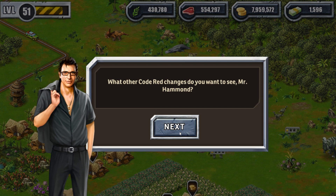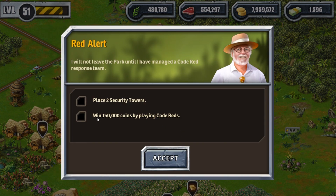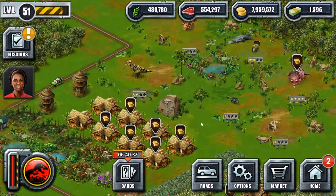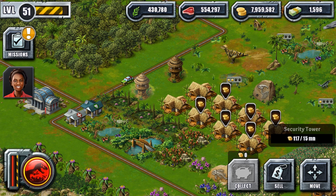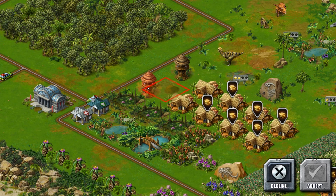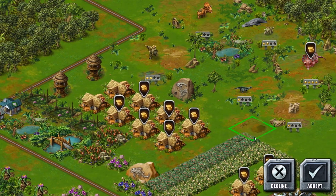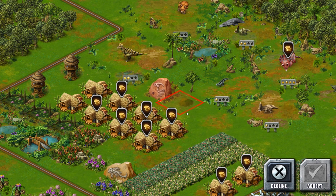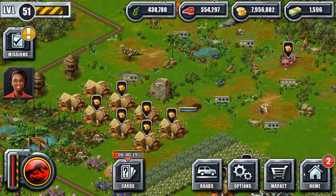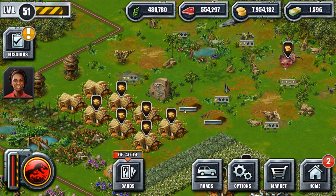Mr. Hammond's quests: place two security towers and win 150,000 coins by playing code reds. Place two security towers again? All right, I can build those. Let's put one right there and right here. I'm going to destroy those the second they're built, probably.